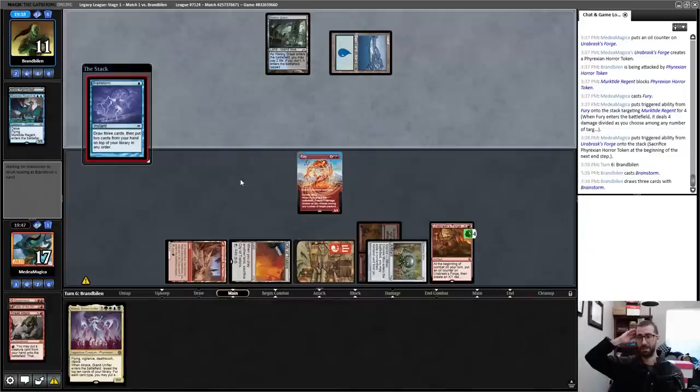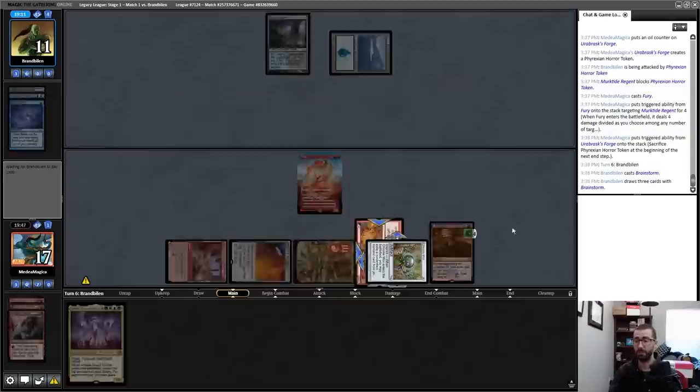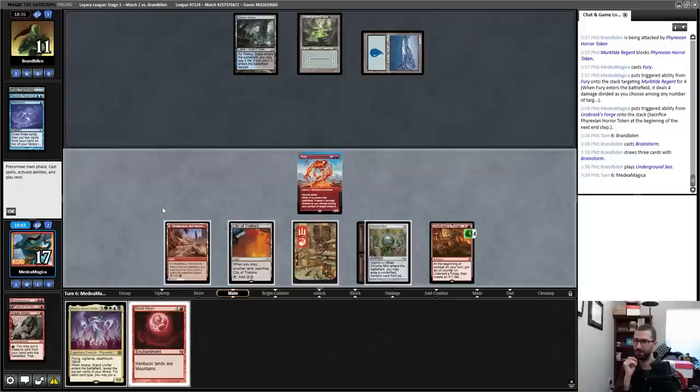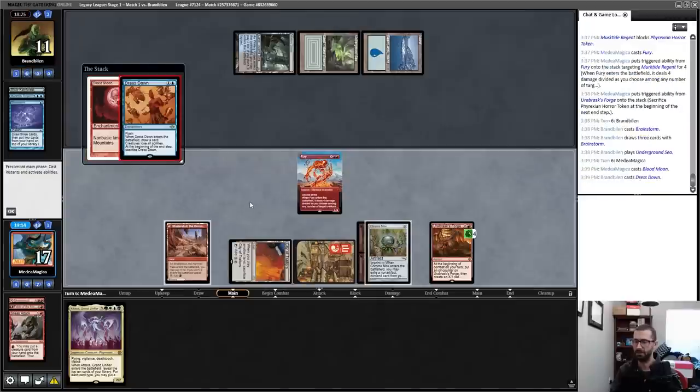Opponent throws a Hail Mary Brainstorm. I wonder if they had the Daze from the following turn and just thought 'that's too slow' — narrator's voice: it was not too slow, it did matter. Do I go to free combat or let my opponent tap down and interact? Because of Fatal Push I just do this now. I'll attempt Blood Moon — it resolves.